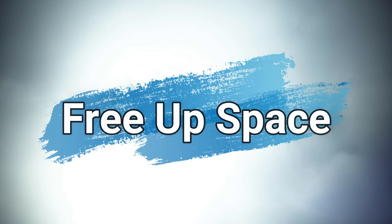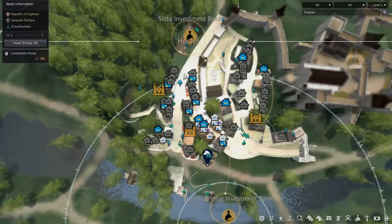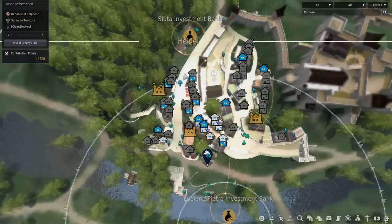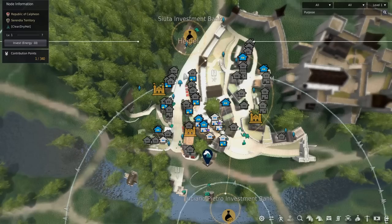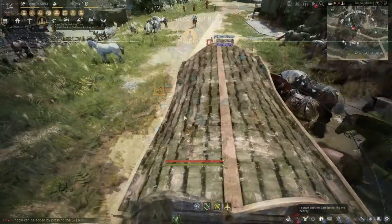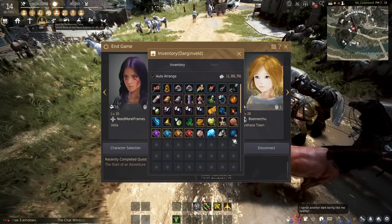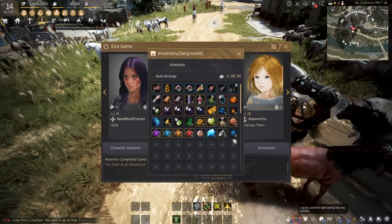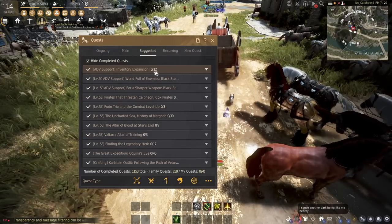Quick tips on freeing up storage and contribution points. In order to build an effective worker empire, you need a lot of contribution points. If you're like me, you probably spent a lot of CP expanding your storage for respective cities. There are a few ways to conserve storage space without sacrificing contribution points. The first way is to use alternate characters — for example, I have a character in Velia where I dump all the junk I don't use on a regular basis. You can also get more inventory space by hitting O and going to the suggested quest tab.